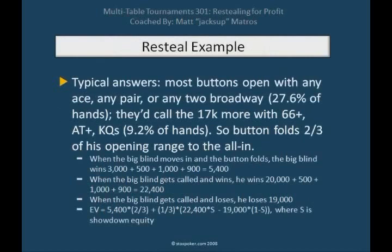A typical button player opens with pretty much any ace, any pair, or any two Broadway cards - totaling about 27.6% of all hands. A good player will open more, a tight player fewer. But this represents the typical low-to-mid stakes online tournament player. We can tweak these numbers later, but for now let's assume this kind of button.